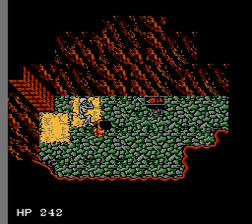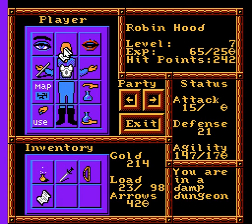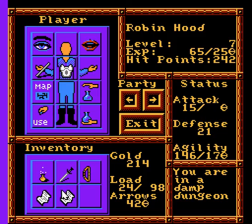Doo doo doo doo doo doo. What's in here? Let's go ahead and search again. Nothing of interest. Boo. I have 420 arrows now. The letter reads, 'Inform the Sheriff that we are punishing any villagers who help Robin.' I'll keep that around for now.